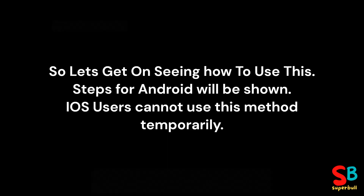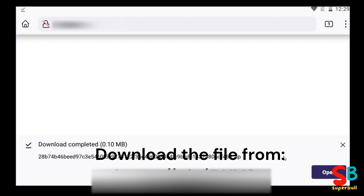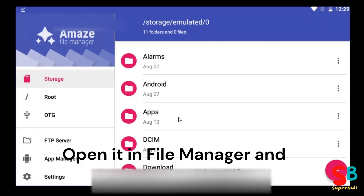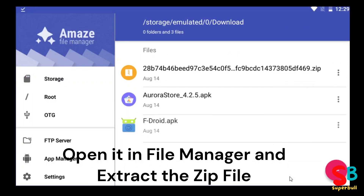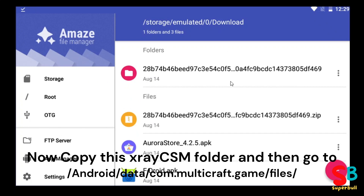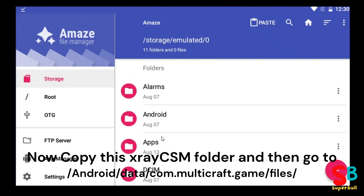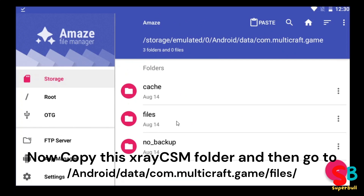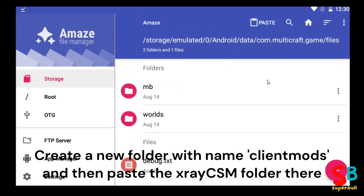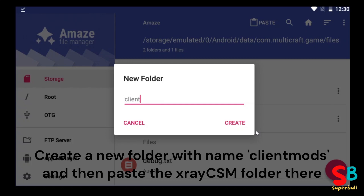To use this, download the files from the link given in the description. Open it in file manager and extract the zip file. Now copy the x-ray CSM folder, then go to /Android/data/com.multicraft.game/files/. Create a new folder named 'client mods' and paste the x-ray CSM folder there.